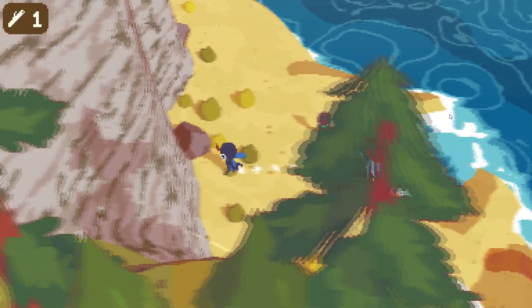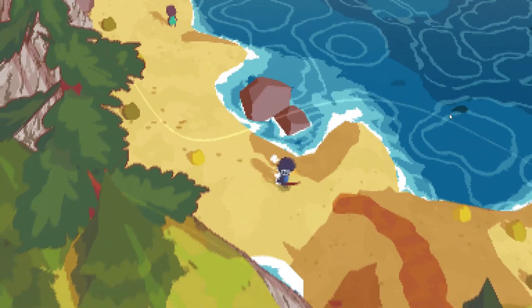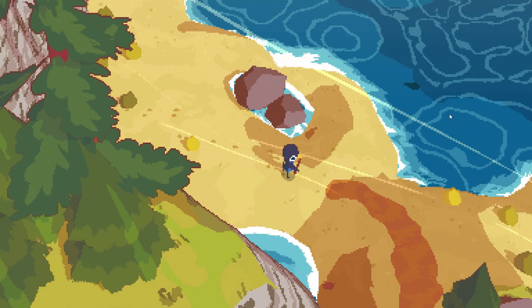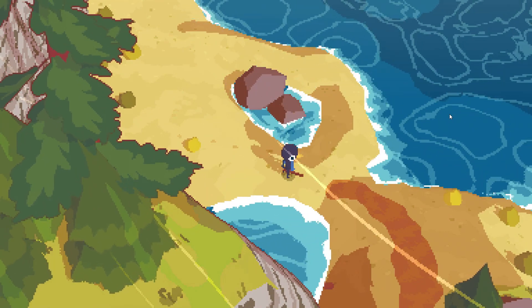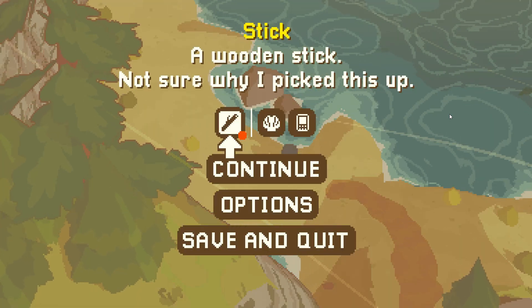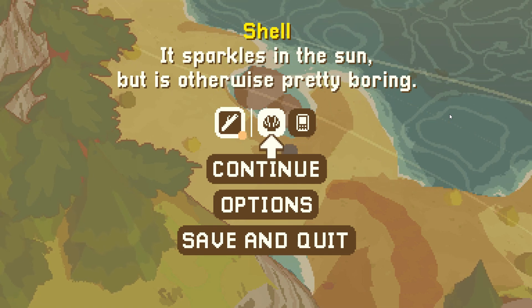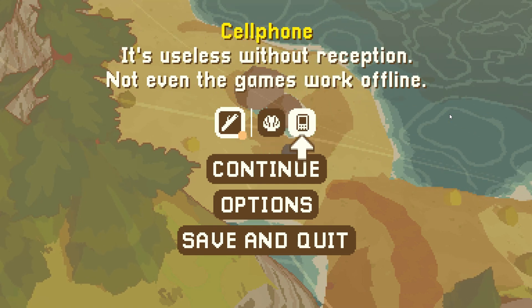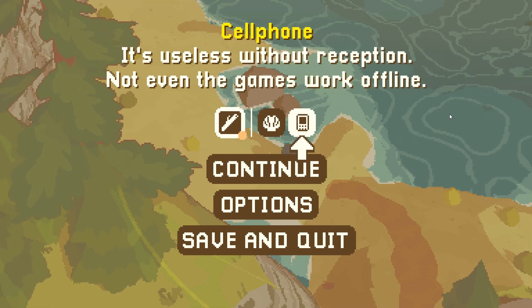Let's try and pick this up — there's a stick or something. Nice. I'm holding it in my hand now. Can I do anything with it? Oh, I can hit with it. I don't think I'm going to be hitting anyone. There's also a menu. A stick — not sure why I picked this up. A shell — 'it sparkles in the sun but is otherwise pretty boring.' Cell phone — 'it's useless without reception, not even the games work offline.'